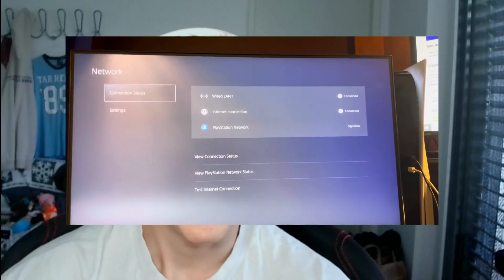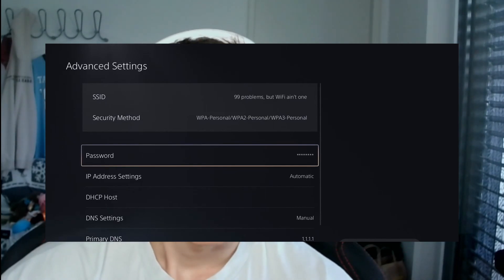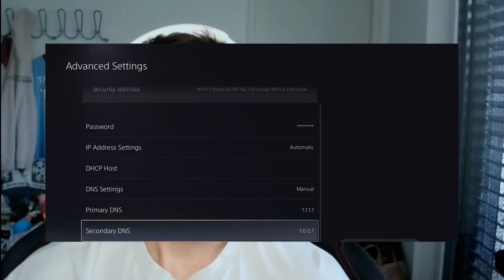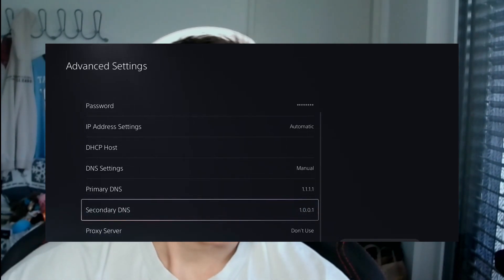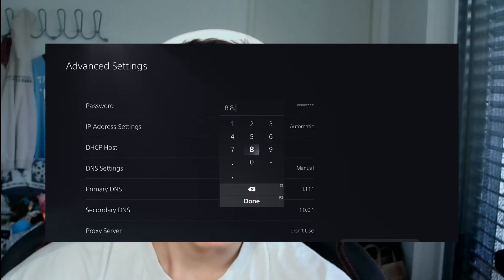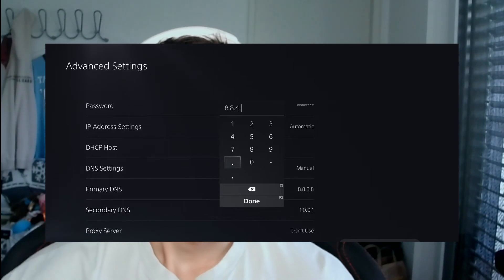A bit more complicated thing you can try is tweaking the DNS server settings. Some people on Reddit said it worked for them, so let's try this if the other fixes haven't helped. Navigate to PS5 settings, go to Network, and go to Set Up Internet Connection again. Select the Wi-Fi that is not working correctly, press Options on your controller, click Advanced Settings, then expand DNS settings and select Manually. Enter 8.8.8.8 in the primary DNS and 8.8.4.4 in the secondary DNS. Click OK and this might solve the connectivity issues.